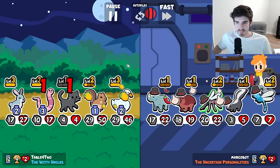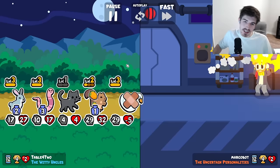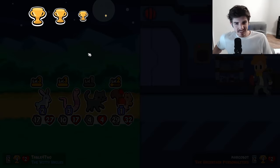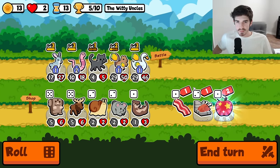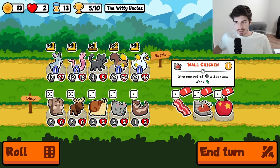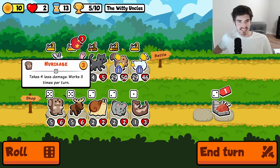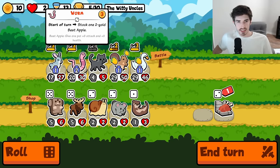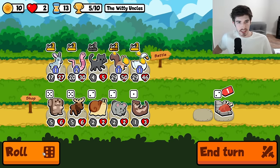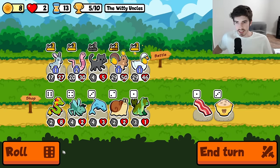Roll me — not interested. Get out of here with the rhino hippo nonsense. Not interested. Walled chicken is not ideal, not in the slightest. We actually need to get you cooking a little bit more, because we want to discount the apple so that it's free every turn. I don't even think we need that guy.